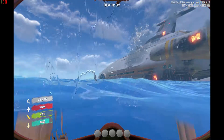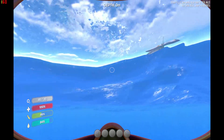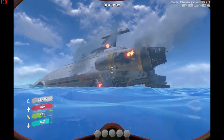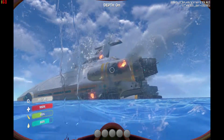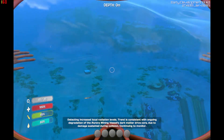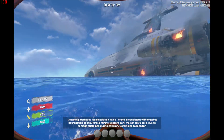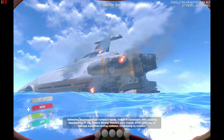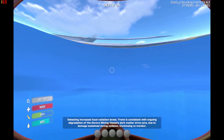The idea is that we have to grab enough resources to build ourselves habitation underwater, explore the wreck. And as the game's in development, they've made recent adjustments in which parts of the ship have broken off, and we can go and explore them. And the drive core is going to explode.